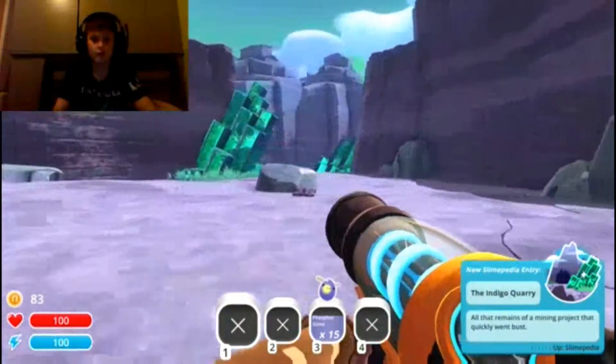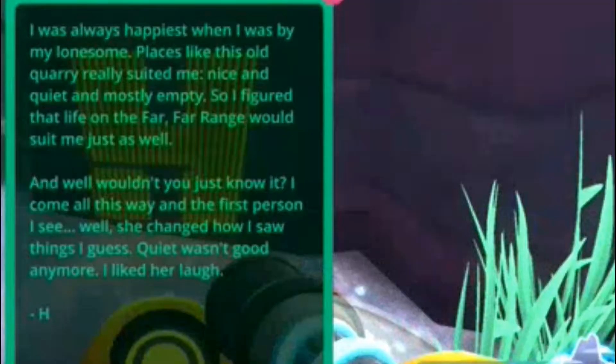The Indigo Quarry! There's an in-game message: 'I was always happiest when I was by my lonesome. Places like this old quarry really suited me — nice and quiet and mostly empty. I figured that life on the Far Far Range would suit me just as well. And then the first person I see — well, she changed how I saw things. Quiet wasn't good anymore. I liked her laugh.' I like this game a lot.